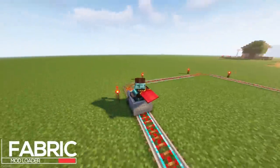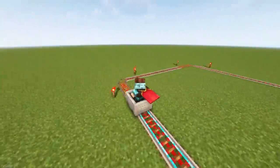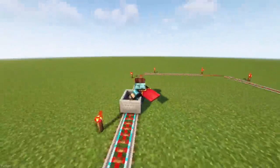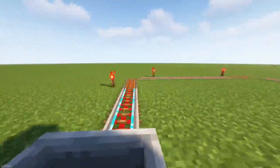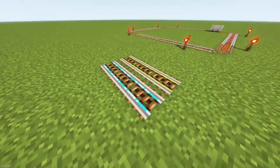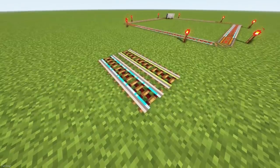Faster Minecarts 2 will make travelling around your world in Minecarts more viable. Their speeds are increased from 8 blocks per second to 30, which is a huge increase. You don't have to worry about derailing, as there is an automatic speed adjustment for corners, but you can also use the Acceleration or Deceleration Rails to manually control your speed.